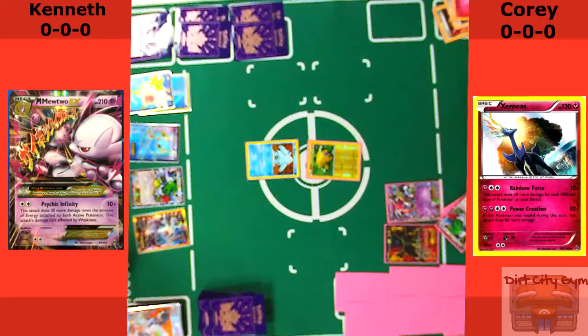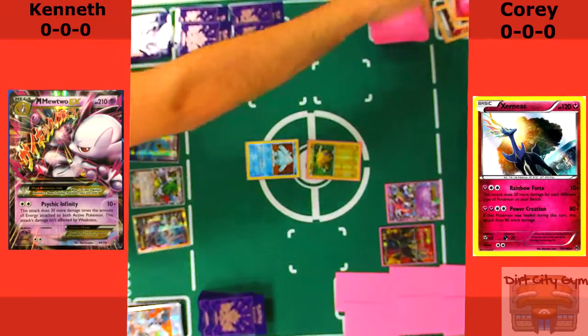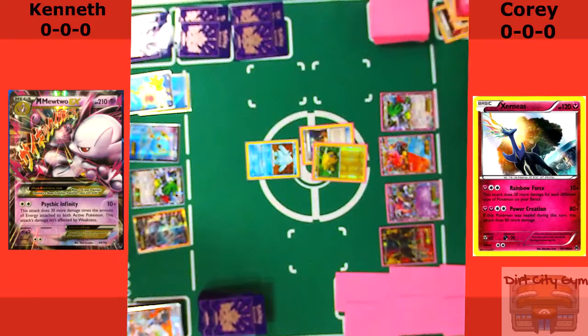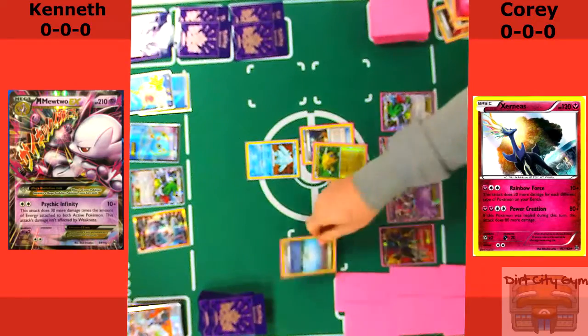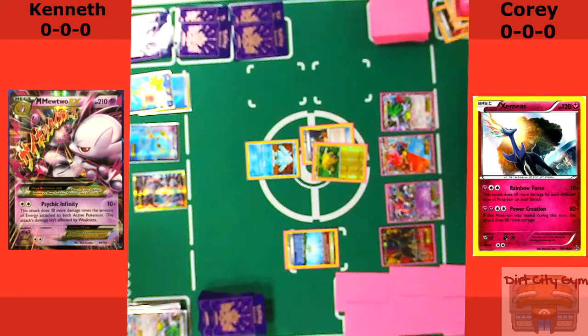There's the Shaman and there's the Volcanion EX — just trying to load up my bench with all the types I can, hoping between the Shaman and things like that I can get a Xerneas going. I attach an EXP Share to the Joltik and set up for 1, 2, 3, 4. My hand is not rolling at this point still. I get the Parallel City and drop down his bench. Really, I'm playing Parallel City in this deck more to prevent them from Parallel City-ing me more than anything.